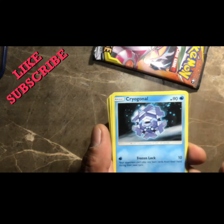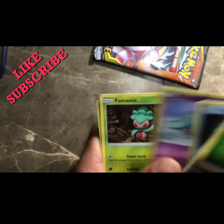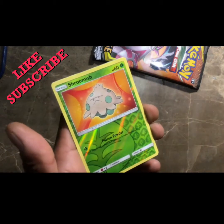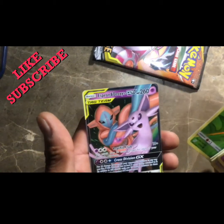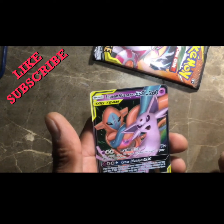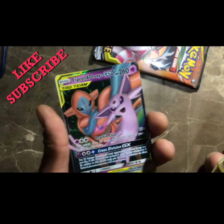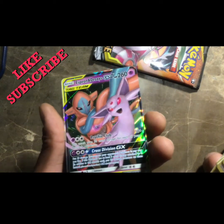Cryogonal - I think that's how you pronounce it - a Mareanie, Foongus, and then a reverse holo Shroomish. Pretty cool - reverse holo Shroomish, oh we got another one! Ho ho ho, what! Espeon and a Deoxys GX - forgive me again if I'm not pronouncing that right. I'm getting pretty lucky at these pulls, yes sir. Look at that, that is a sweet card.